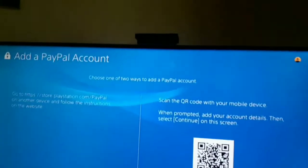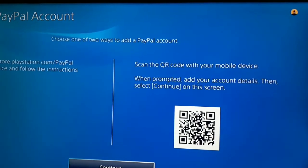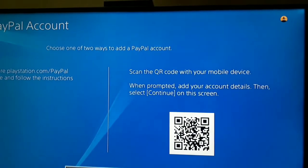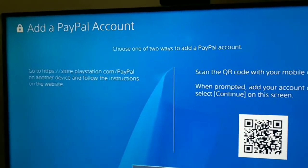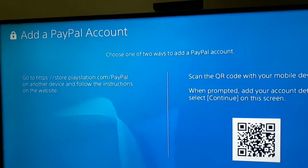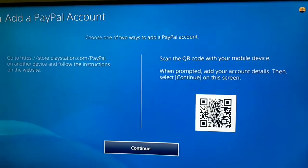You can add a PayPal account to your PS4 in two ways. The first way is to scan the QR code with your mobile device. You can also go to the website and follow the instructions to add a PayPal account to your PS4. Choose one of these ways and purchase games and PlayStation Plus with your PayPal account.